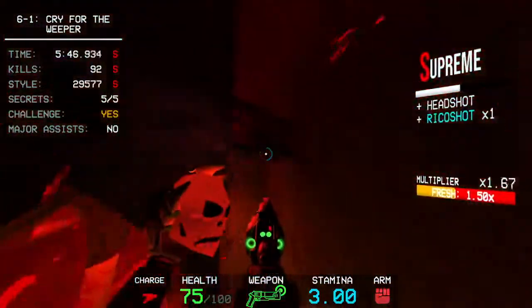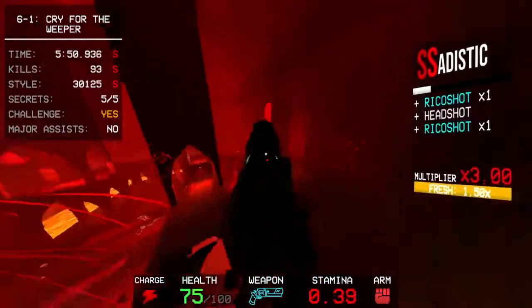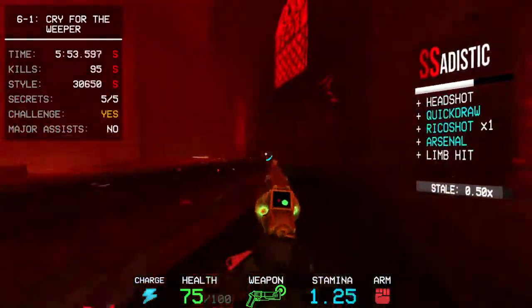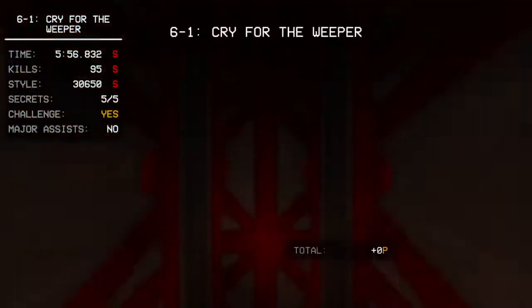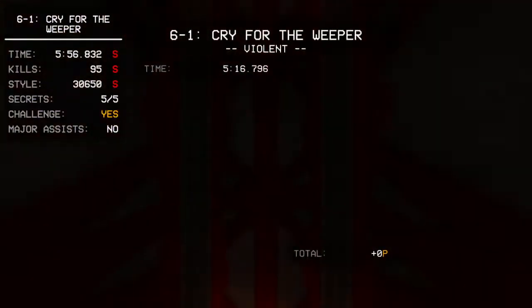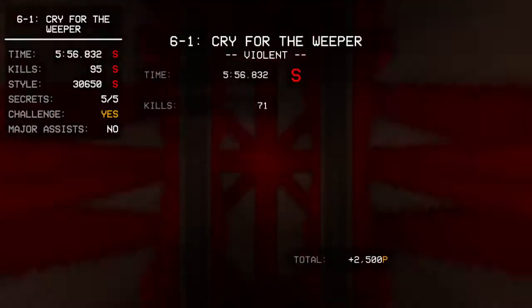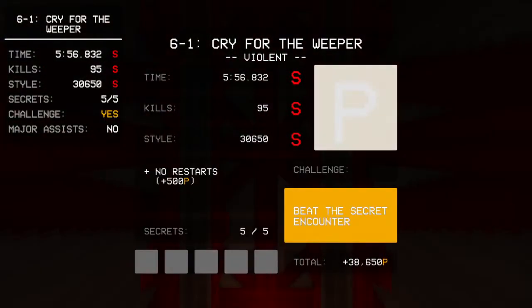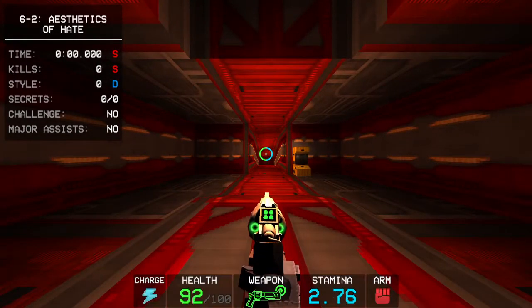Here is Secret Number 5. Would you look at that, we did it in time. So that was 6-1, Cry for the Weaver, complete with all secrets and a P-rank. And I will be seeing you in 6-2.